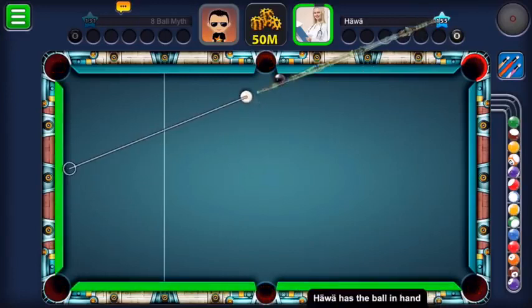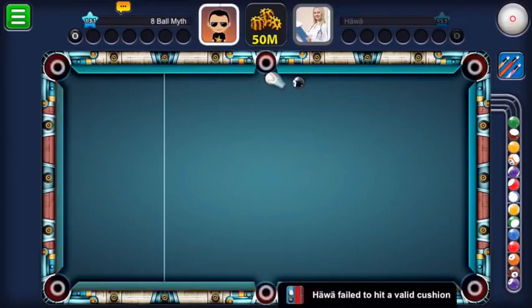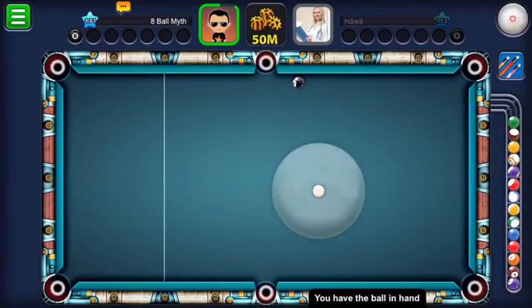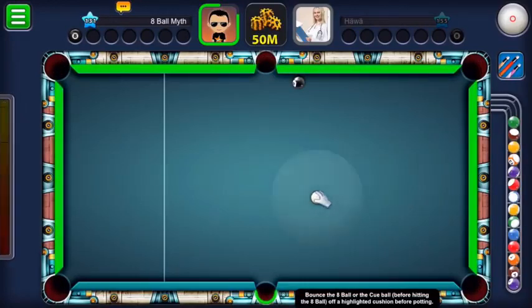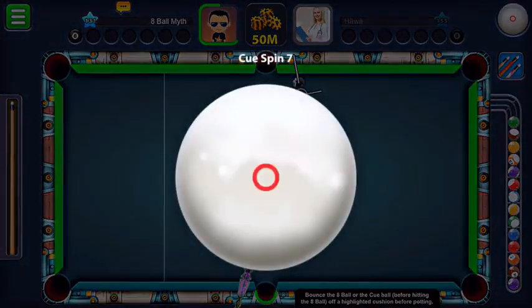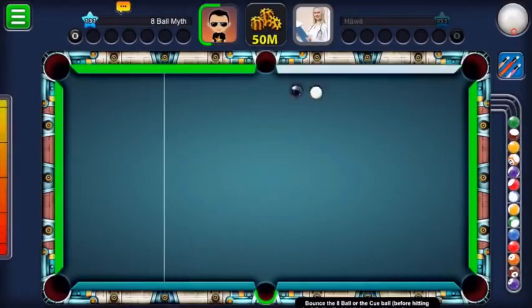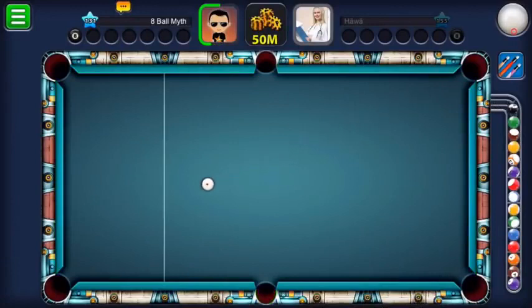We're at a black ball showdown in Berlin - this is pretty tense. It's their shot first and that was actually a foul shot because they have to play off one of the cushions. We have an opportunity now - we could try and double this in the middle. It's very close to the cushion and I'm going to put some screw back on to try and bring the white away so we don't get a double kiss on the black. I'm really worried about the white going in the pocket - hands in front of my eyes! Wow, the white was so close to going in there - how did we do that? Oh my god, we have been saved!